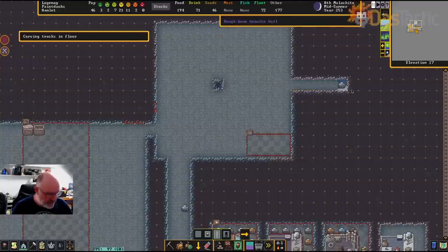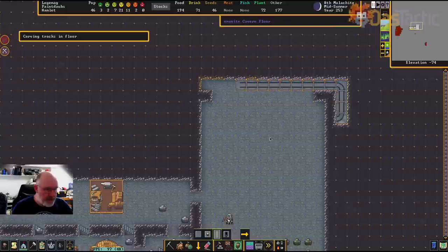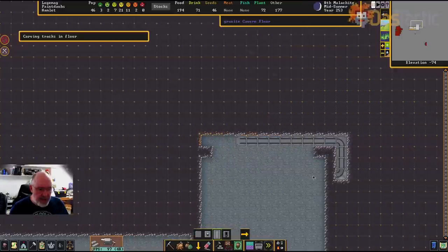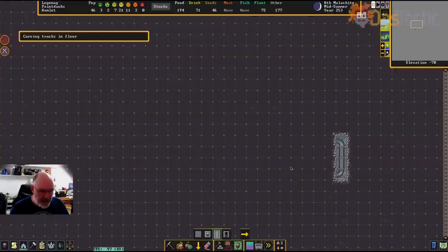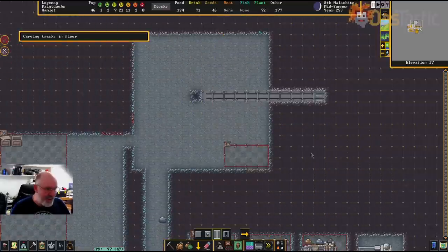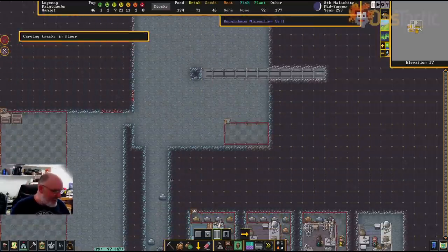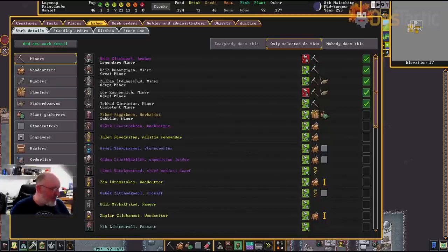I can press F8 to take me all the way down — you can see it knows what to do. I'll come back across this whole area and move it into about here. Now there's an awful lot of track that needs to be carved all the way up through the fortress. The next thing we need to do is go across into another work detail.